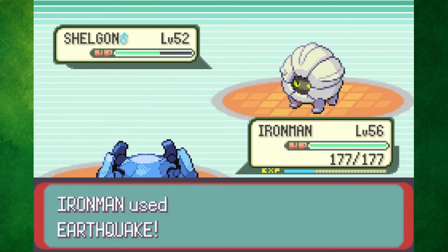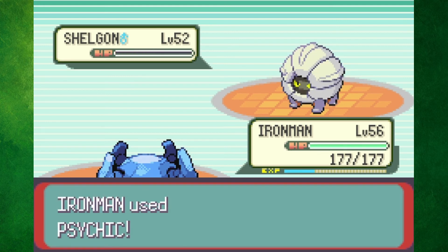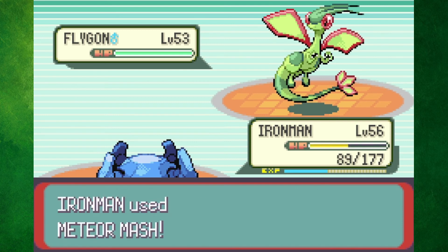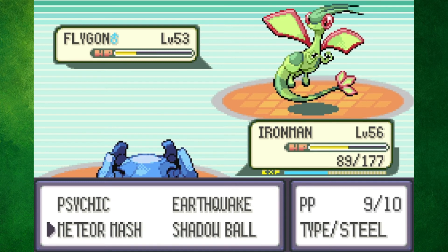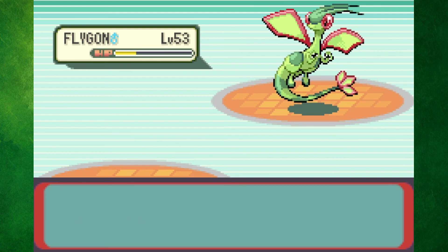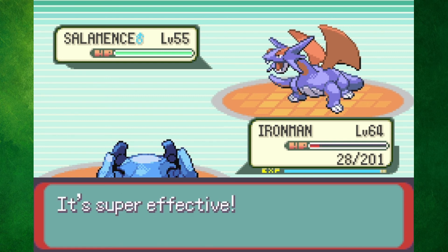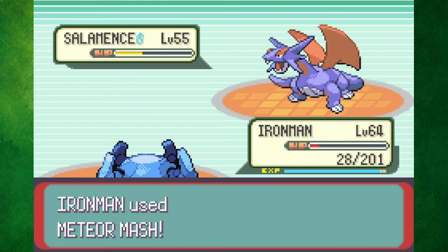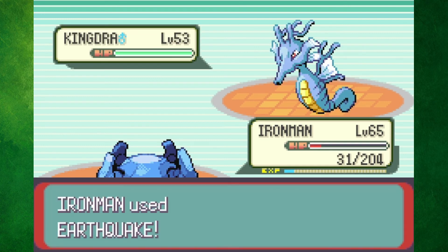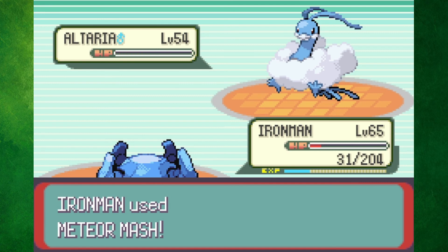The last Elite Four member was Drake, the Dragon-type Master. I can easily kill Shelgon after he stalls me for a bit, but Flygon is just too strong — he outspeeds me and always two-shots me with Earthquake. I tried this battle many more times but it was always the same outcome, so I went to hunt down some rare candies and try again. At level 64, I made it past Flygon and one-shot Salamence with a Meteor Mash since I got an attack boost earlier in the battle. I got yet another attack boost, so I easily took down Kingdra and Altaria as well. I'll admit, I got very lucky with Meteor Mash on that attempt.